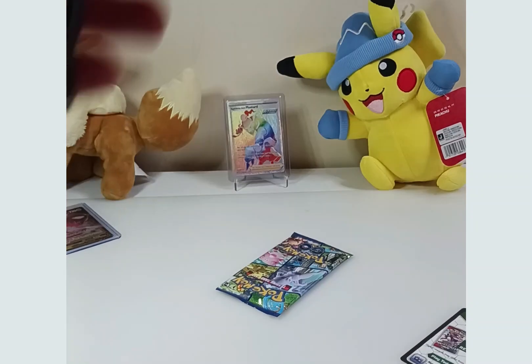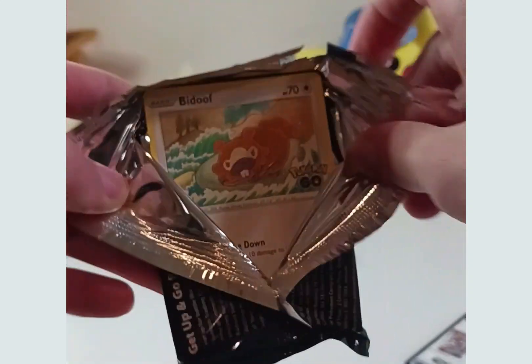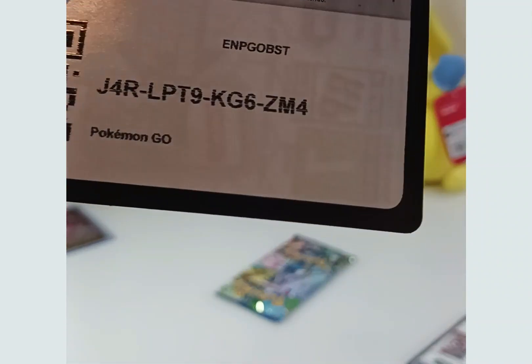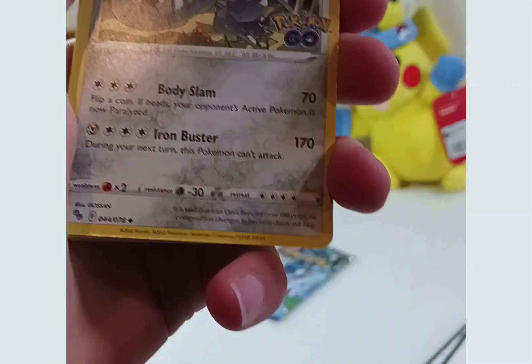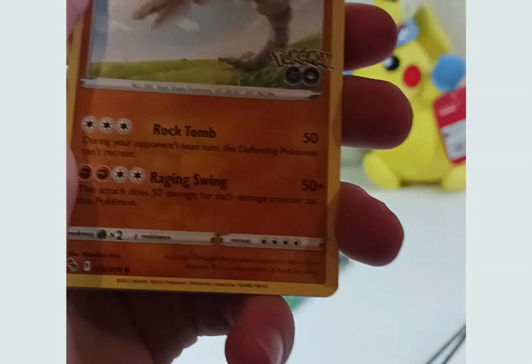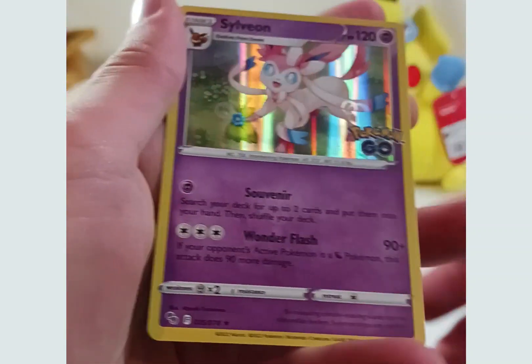Let's get into the third pack. The two cards I'm hoping for are the two Pikachus. I know it sounds weird but I really like Pikachu. Ooh, an Electrical-type Energy — maybe we'll pull it this time. Wartortle, Focus Stop, Steelix, Bidoof, Magikarp, Pidove, Onyx, and a Sylveon. Not bad at all.